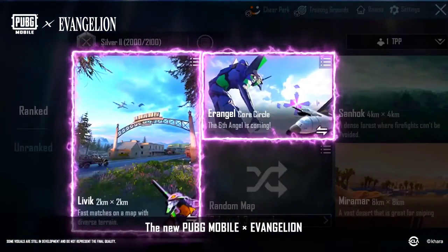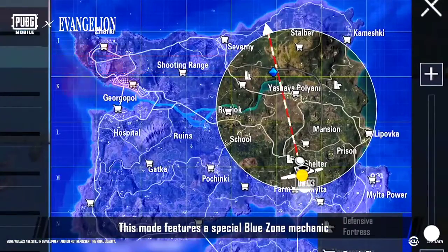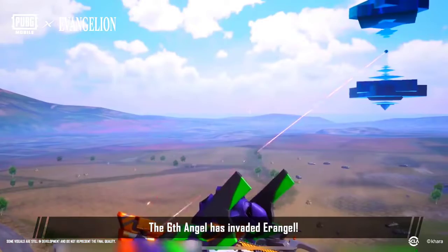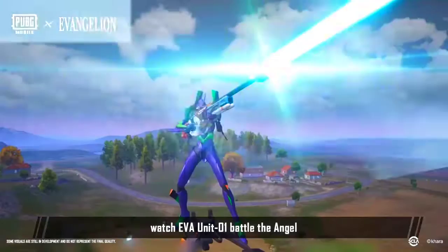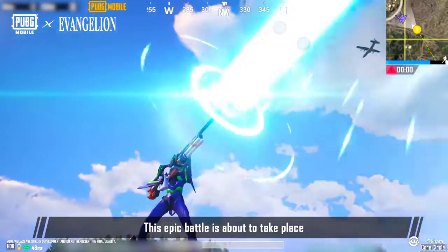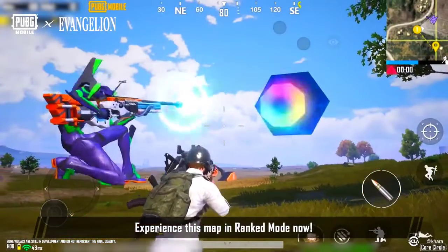The new PUBG Mobile Evangelion-themed mode is coming soon. This mode features a special blue zone mechanic to make battles faster and more exciting. The sixth angel has invaded a rainbow. Witness the might of the angel up close, watch EVA Unit 01 battle the angel, and pick up supplies from the defensive fortress. This epic battle is about to take place right before your eyes. Experience this map in ranked mode now.